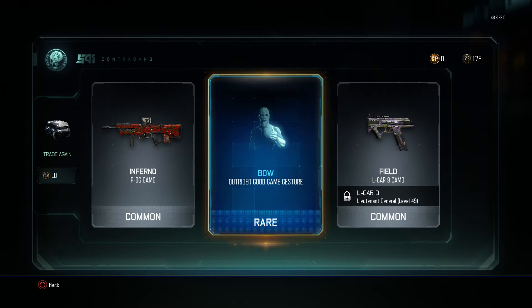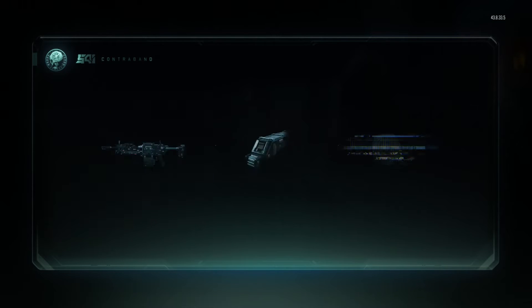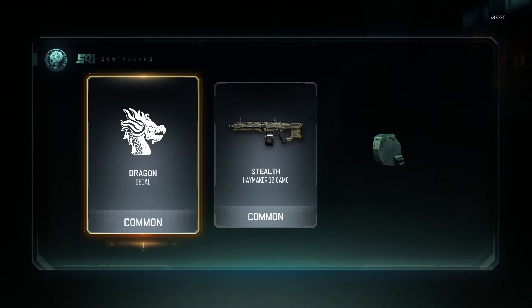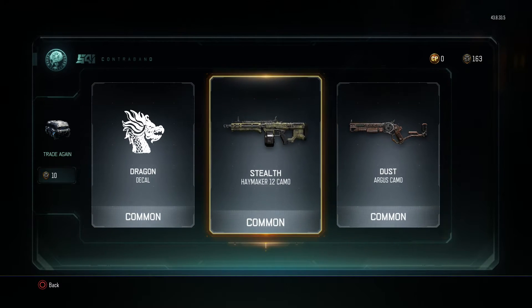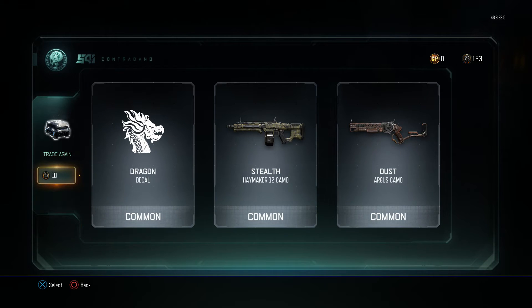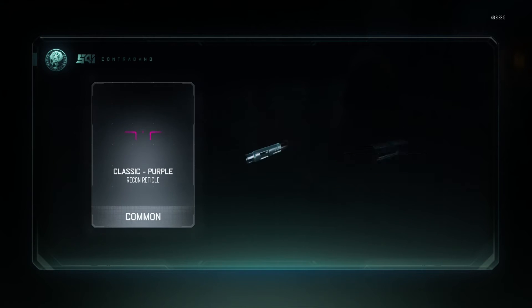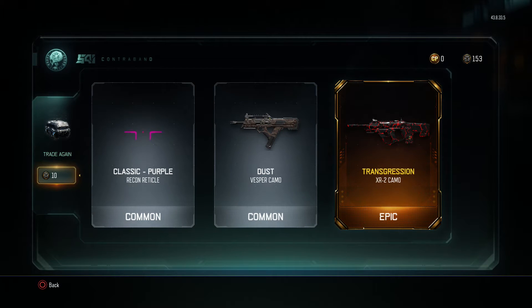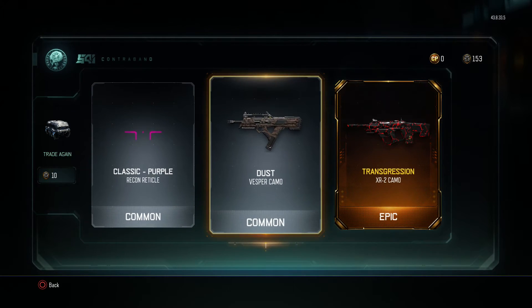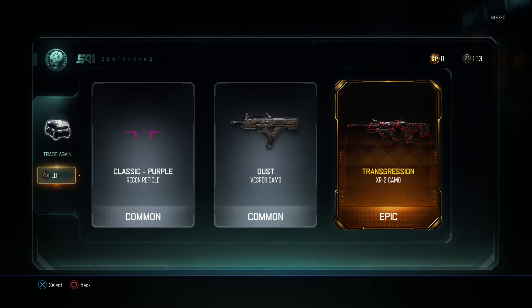I haven't got that gun. Outrider good game gesture — I don't have that, I don't really play as the Outrider. Delph Camel. Argus Camel. Yeah, these are shotguns that I don't use whatsoever. Classic purple reticle, not going to use that. Ooh, Vespa Camel — I might try the Vespa again, you know, I doubt it but I might. Transgression XR2 Camel, epic.